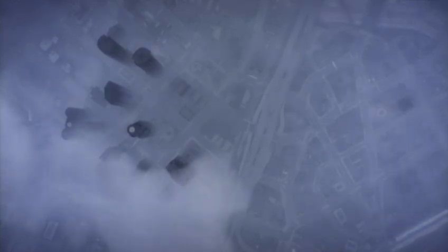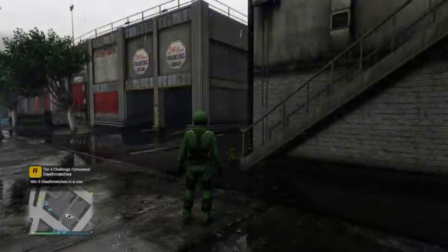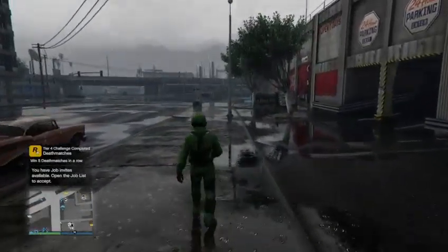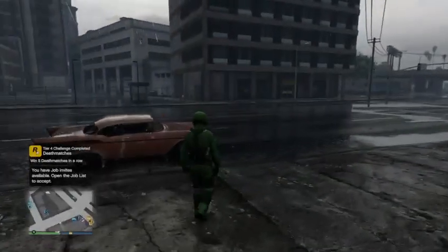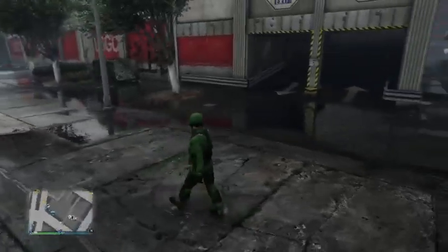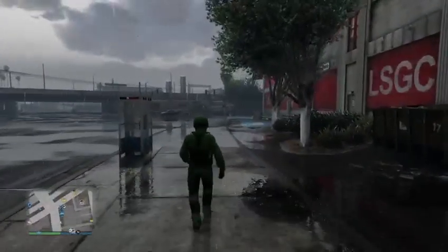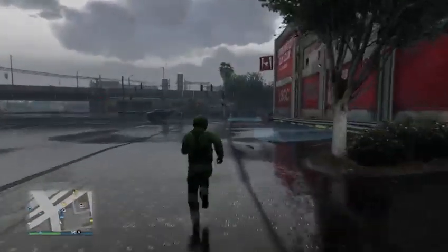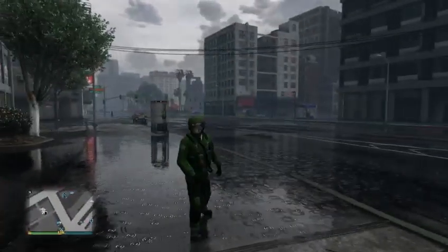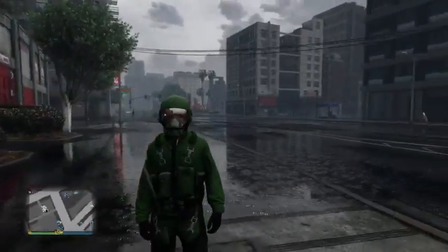Now if you did it where you will have a duffel bag when you came out of the job, go to the mask store on an Oppressor Mk2, or in a plane or a helicopter, and jump out of it and parachute into the mask store and save it that way. That is the only way you'll be able to save it with a duffel bag. Make sure you save it in an empty outfit slot, or delete an outfit if you don't have any open slots.